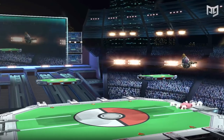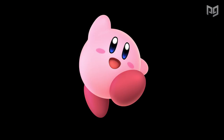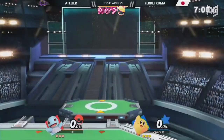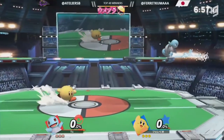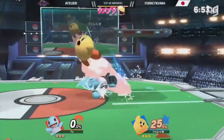Anyways, this time it's everyone's favorite little pink puff ball. Japanese player Farakuma got 17th out of 927 at Umebura SP7, including one huge win over Atelier. That's pretty huge for Kirby, a character who has consistently been called one of the worst characters in the game.